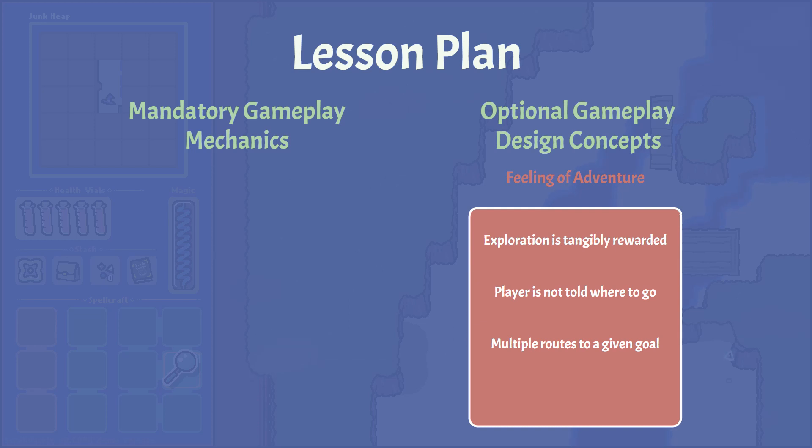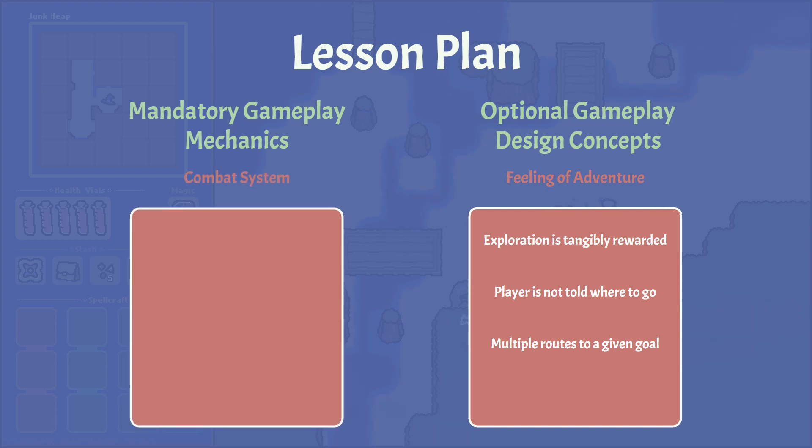For the mandatory gameplay mechanics, we won't have as much choice in what needs to be taught. Every core mechanic that exists in the game must be taught as it is introduced, or the player will be left actively confused or frustrated. Let's focus on the combat system. We need to make sure to introduce the general offensive concept of shooting at enemies, like aiming and how your magic reserve drains and replenishes, so let's add an introductory combat scenario to the lesson plan. We also need to teach defensive concepts, like that enemies will spot you and give chase, or that they have specific telegraphs you can learn to understand when and how they will attack, so we'll also add exposure to enemy behavior.